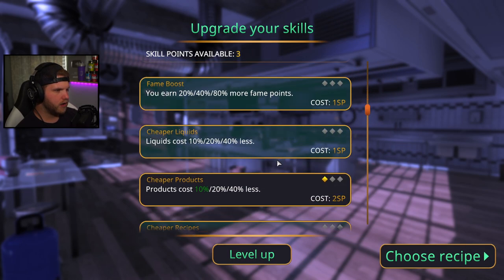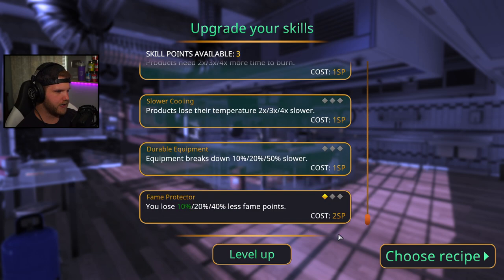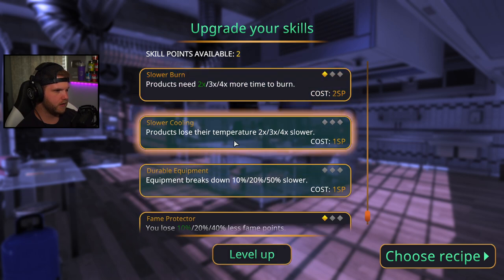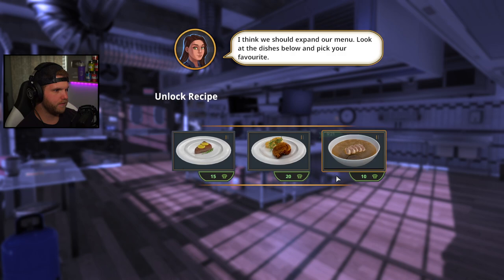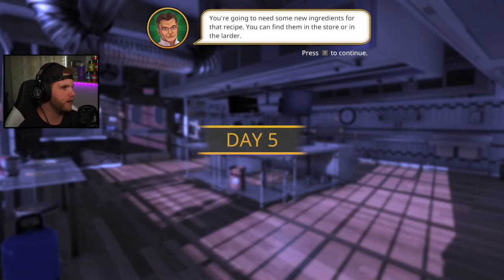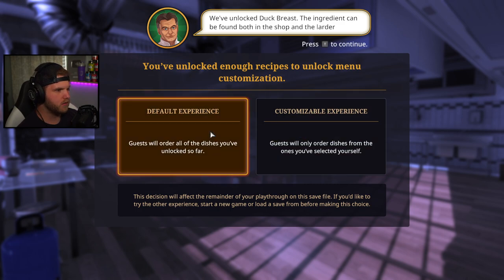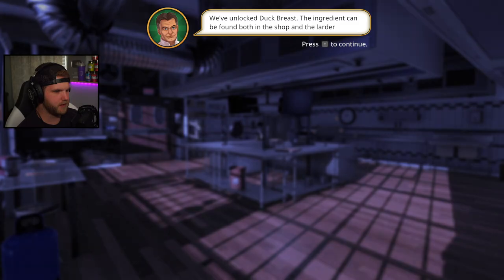We have three skill points available — buying and upgrading recipes. Let's just start blasting through these things — level up, level up, level up. We get a new recipe: grilled tuna steak, grilled beef chuck, duck broth — I'm down for that. You've unlocked enough recipes to unlock menu customization. Thank you guys so much for watching — click the video on the right for the last Cooking Simulator episode, subscribe, and we'll see you next time. Peace!